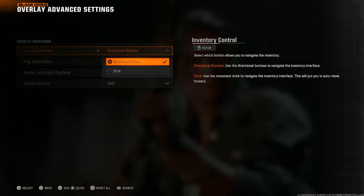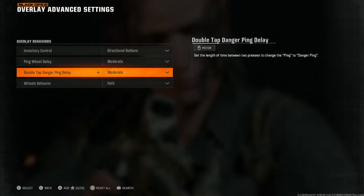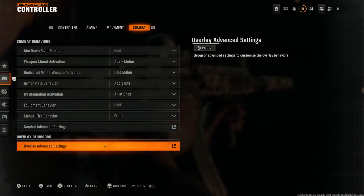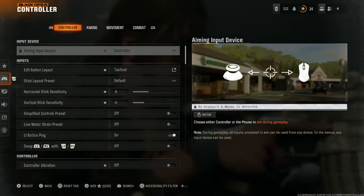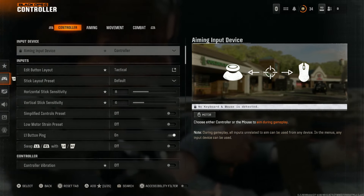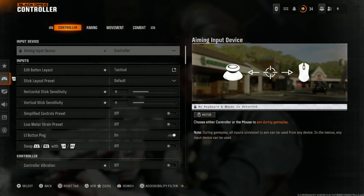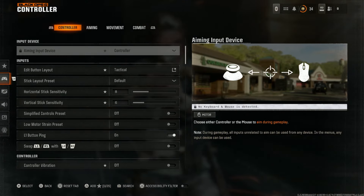Directional buttons over the stick for inventory control, ping wheel set to moderate, double tap danger ping on moderate, wheel behavior set to old — it all makes more sense to me. Those are the settings I currently have for the controller, and hopefully it's helped you out in Black Ops 6, especially players moving from Apex Legends. Thanks for watching, thanks for liking and subscribing, stay safe, stay healthy, have a good one.